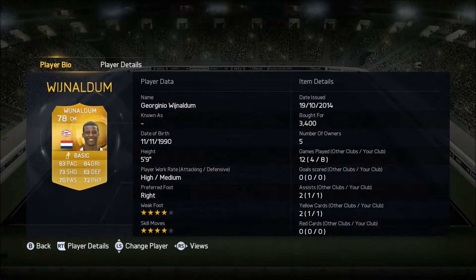At left centre-mid is Georginio Wijnaldum, 78 rated, normally a CAM, plays for PSV Eindhoven from Holland, and he costs 3,400 coins. He has 83 pace, 84 dribbling, 4-star 4-star, and some very all-round stats with 73 shooting and 72 physical. He only got one assist, but because of his long shots he drew us a lot of corners which led to good chances. He doesn't get you loads of goals and assists in the stats, but you do notice him quite a lot.